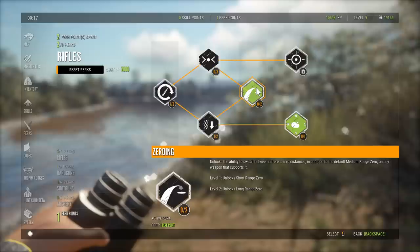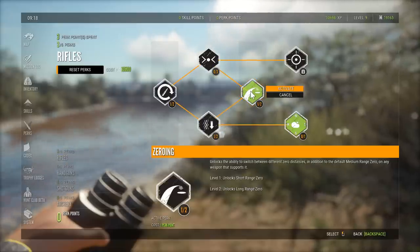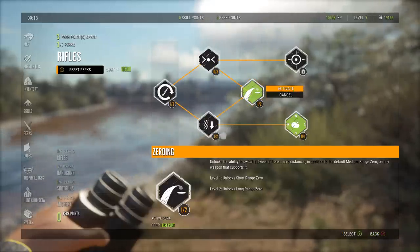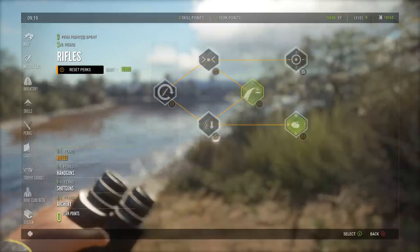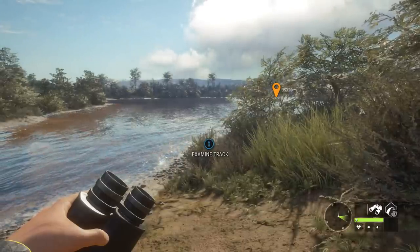I want to show you something really important with zeroing. When you buy a perk that is green, you've got to activate it. On PC you right-click; on console — I've got an Xbox controller — hitting A gives you the option to activate. PlayStation controller would be X, I think.